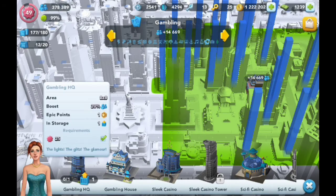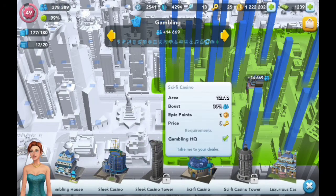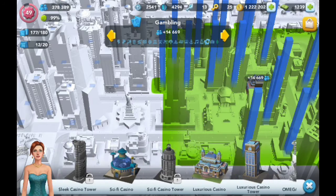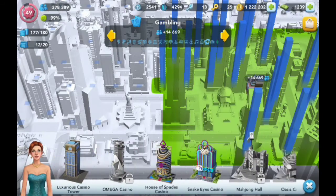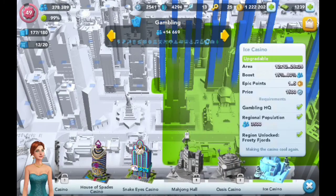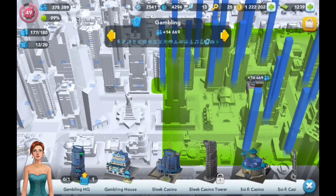These are all the gambling specializations, and just in case you don't know, these are the statistics on all of them. Let's go through these — Snake Eyes Casino and the regional options. This is why gambling is the best specialization. I found this trick over the weekend and I really want to share it because you need to be doing this if you want to boost your population instantly.